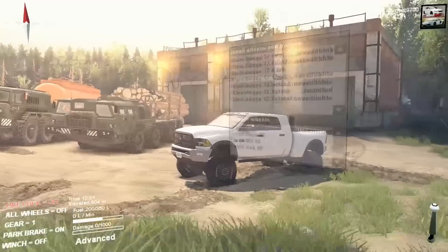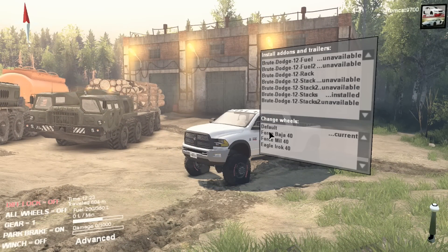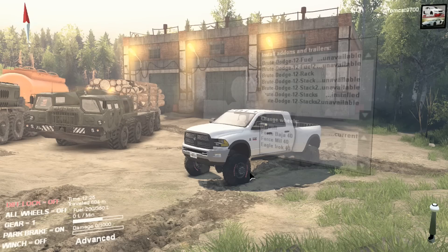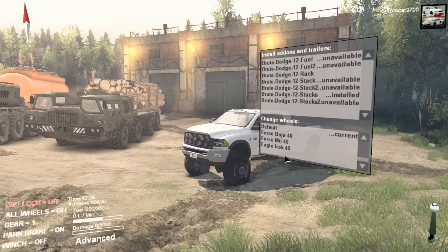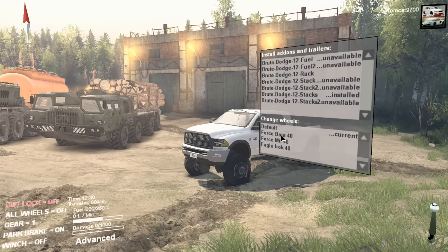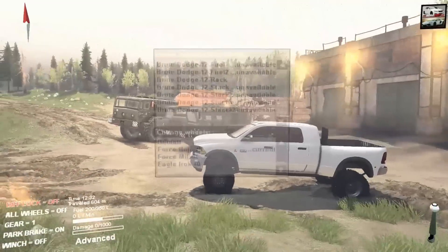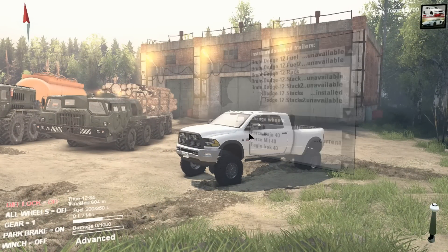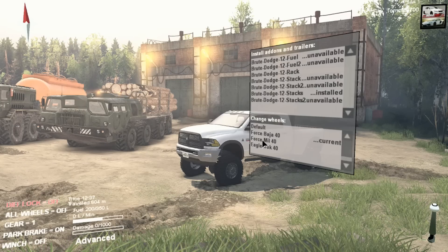Now the standard wheels and tires that come on it are basically the default setting. But according to the lettering on the tire, they're General Grabbers. Decent tires, but I'll show you the other combinations — they're all 40s, just different wheel and tire combinations. The first one is the Force Baja 40. They look okay, I like them a lot. I like the wheels, but I like the tread pattern on the default ones a little bit better. And then the Force Mil 40.